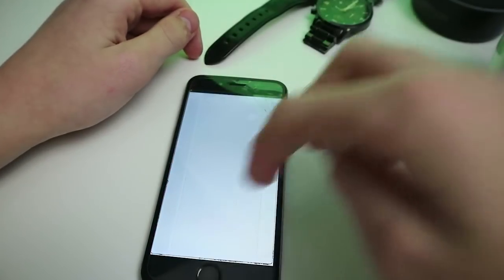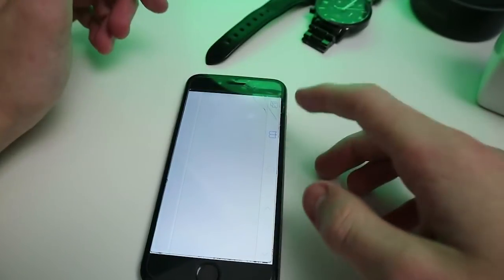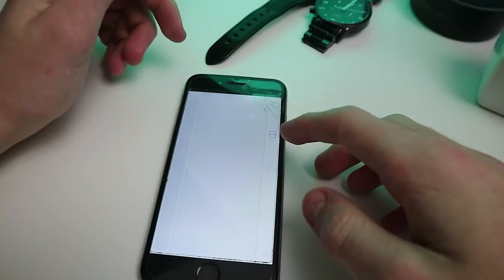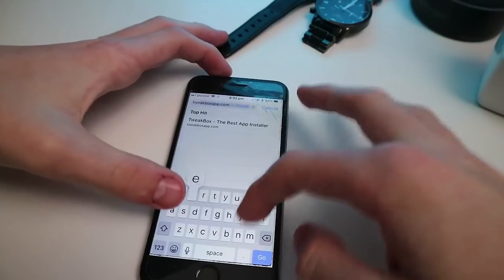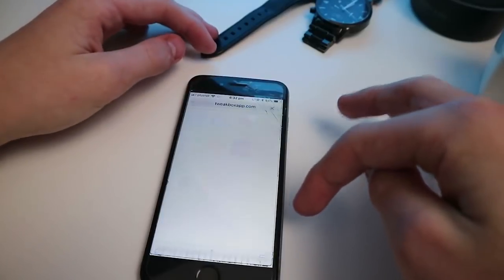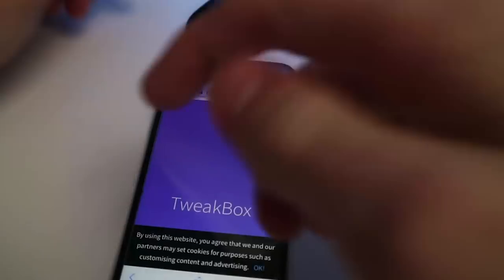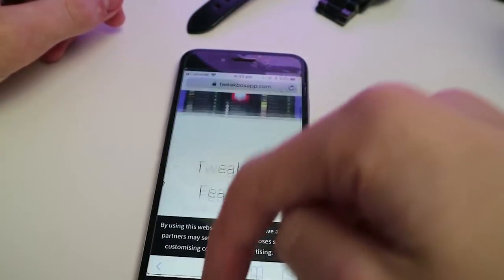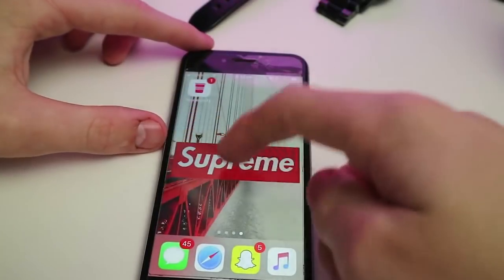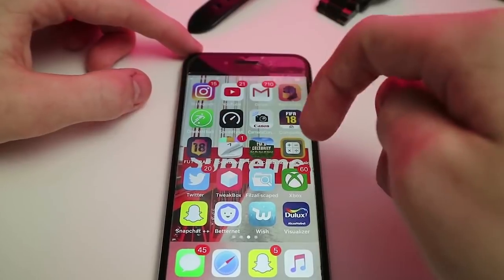Alright, so you want to go into the internet and load up tweakboxapp.com — I'll link this in the description. When it loads, it takes you onto the site and you just go to download app. So you download it, once that downloads it should just install, and that goes through the install process, then you go onto Tweakbox.